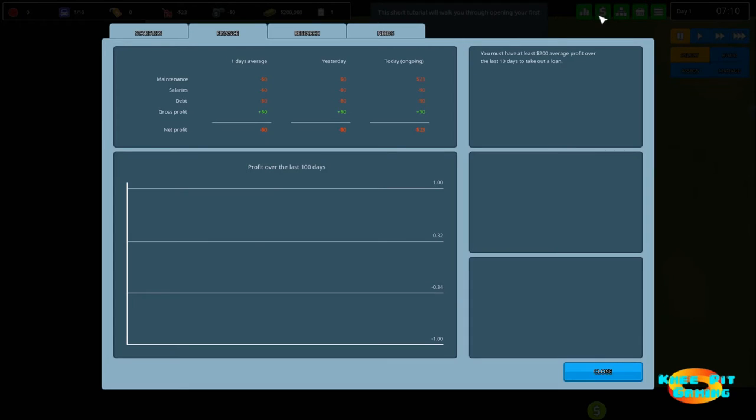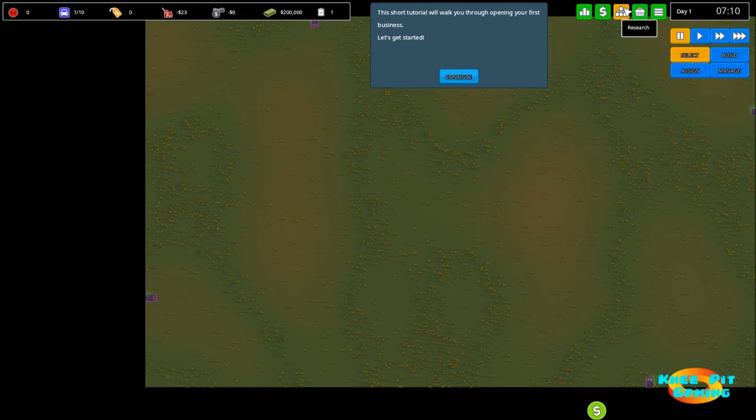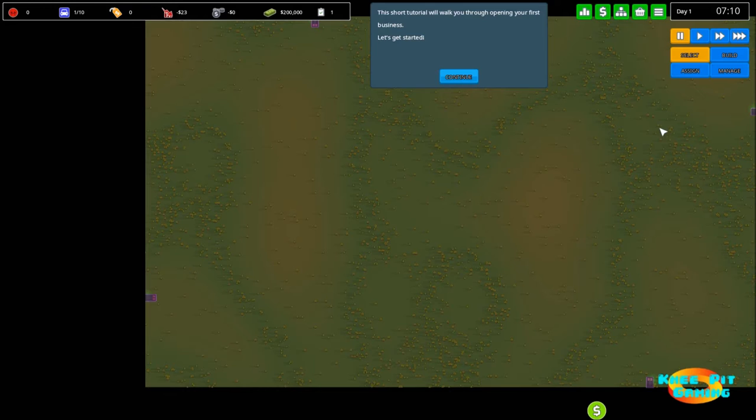We've also got a finance tab — there are four tabs across the top giving you quick access without working through menus. There's an option to go back to the main menu, save our game, load a different game, and so forth. And here we've got our standard time controls: paused, standard time, and then fast forward.